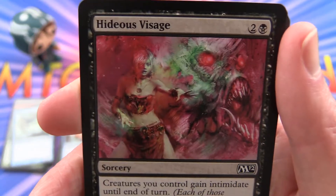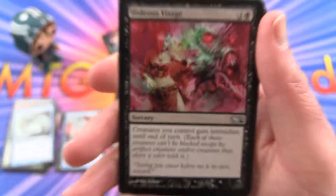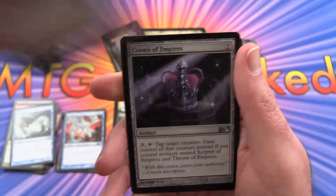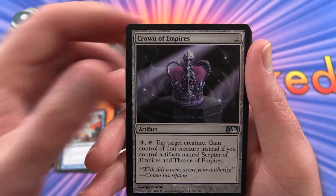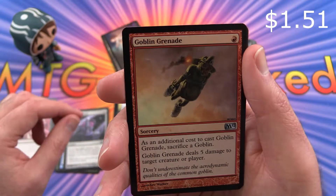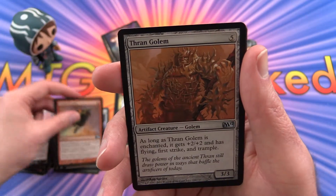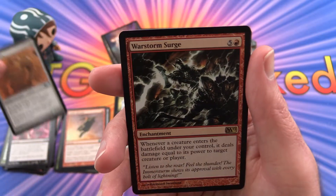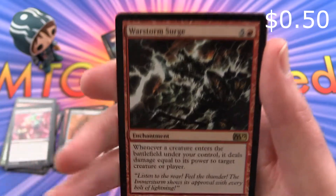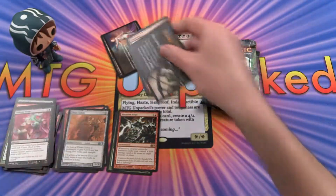Hideous Visage — I have no idea what's going on in that picture. The uncommon is Crown of Empires, Goblin Grenade, Thran Golem, and War Storm Surge is the rare. And a Mountain.